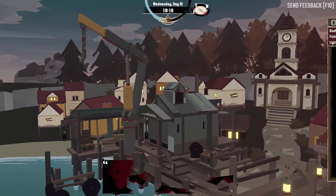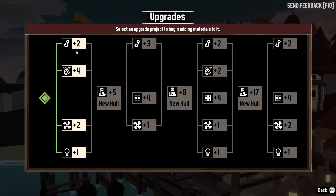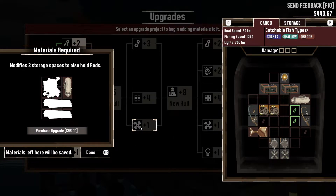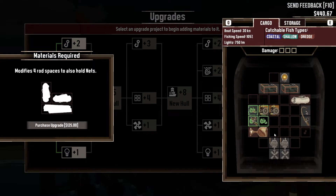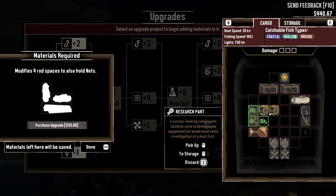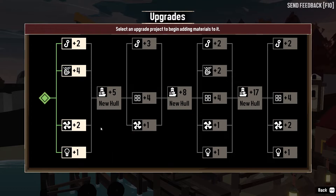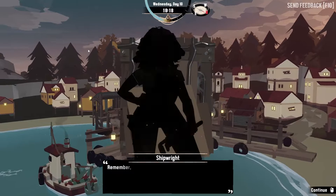Shipwright — I don't need to repair anything, that's good. My dock — you can store whatever you have right here at the dry dock. I like that. Anything else need cloth? Yes. What's this for? Nets — cloth, thank you. Modifies four rod spaces to also hold nets. Wait, did that say 'not available in the demo'?